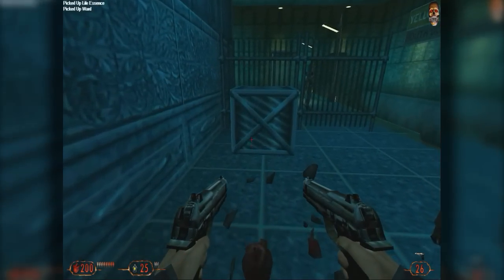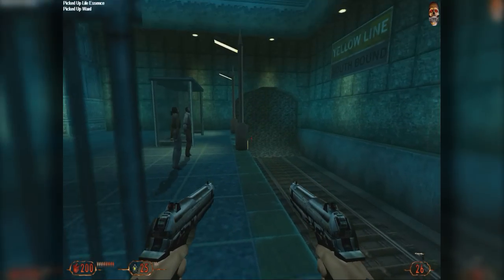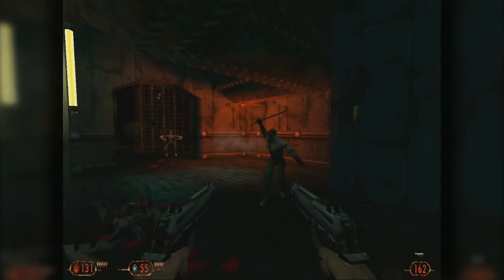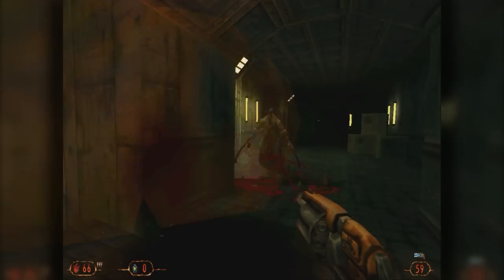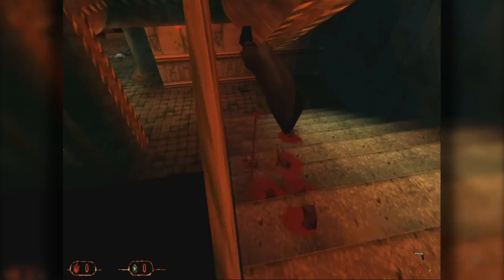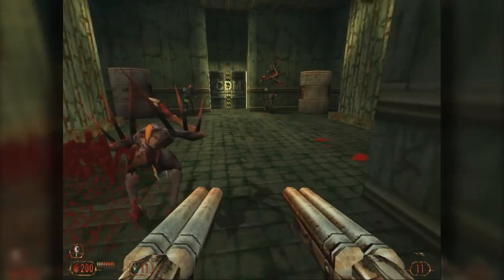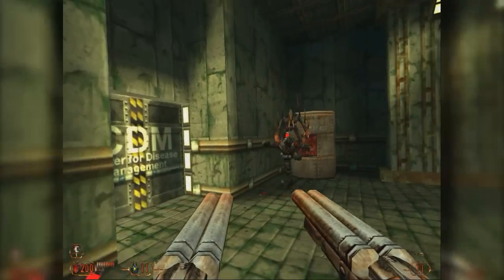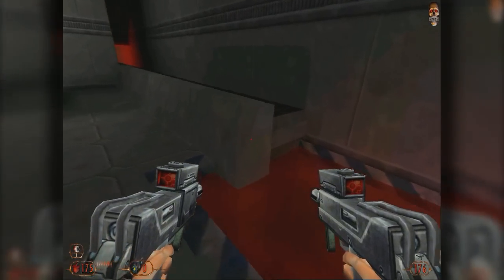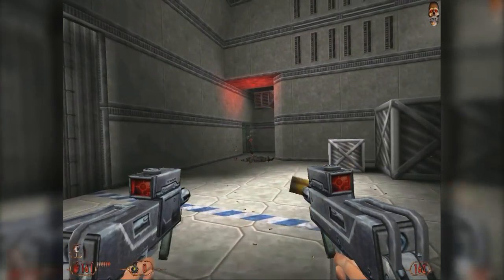Well, Blood 2 is your typical late 90s FPS, which means it's tough as nails, fast moving, blood soaked, and I couldn't be happier. Even when you're rocking some of the best weapons in the game, enemies can still cut you down in seconds, so encounters become a game of constant motion and circle strafing. As soon as an enemy spots you, they'll immediately start filling you with lead, so you'll do well to start shooting first and asking questions later.